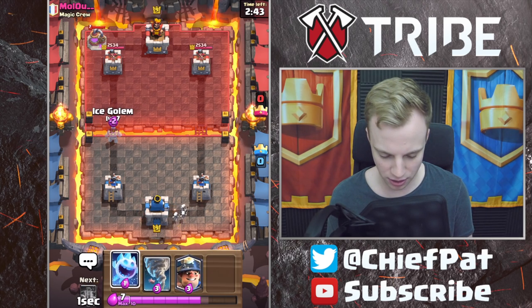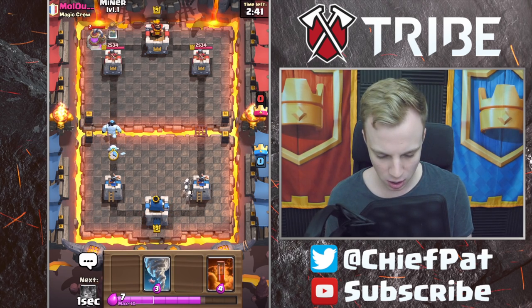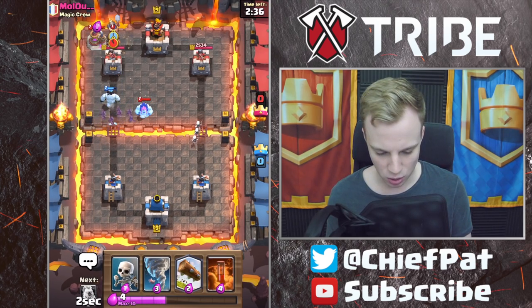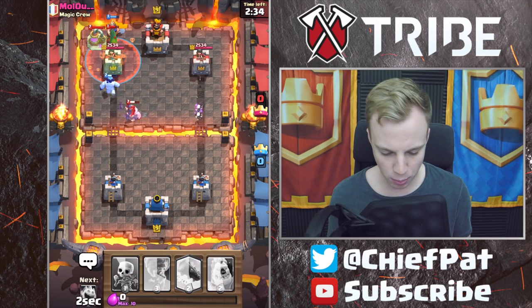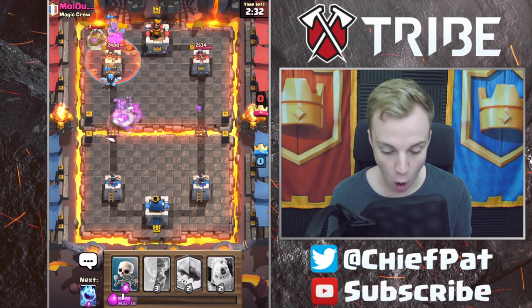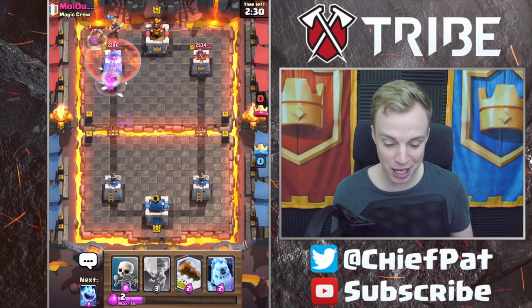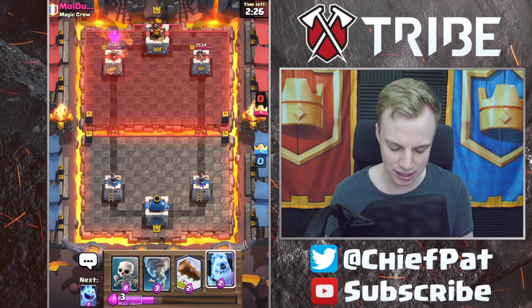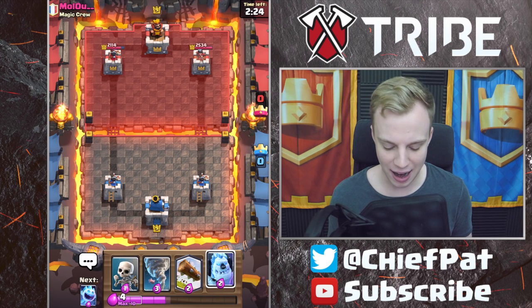He started giving me a crazy amount of value, so we simply went all in on the other side. We're going to go ahead and throw down everything right now. Ice Golem's coming in, Bats are coming in, which are going to hit this Ice Golem. He's got his Bandit, so we'll have to Poison that Bandit down. Our Miner still has HP, so it's going to beat that Elixir Collector down to zero. Very nicely done for some good damage — we were effectively able to take out that Pump.